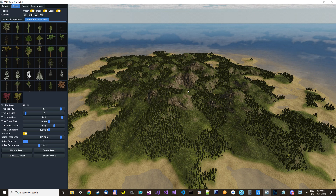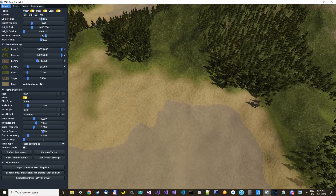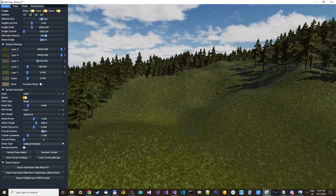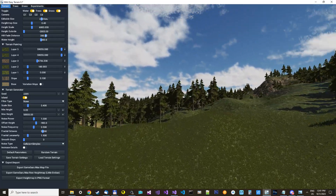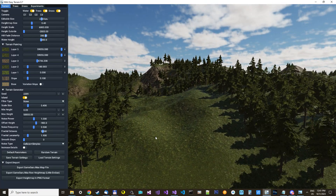Then there are a couple of other new features also, like we now have smooth steps, which is nearly the same as what you use in GameGuru Max when you use the smooth brush, but this is used on all of the map in one go. So like this, it will smooth it by seven.